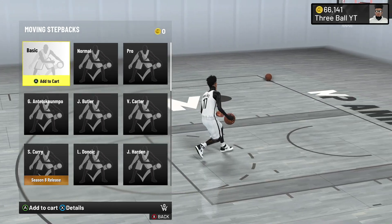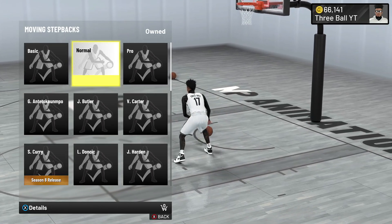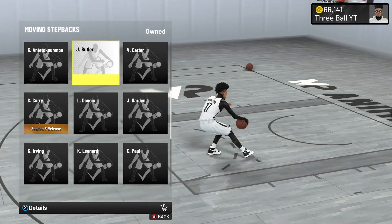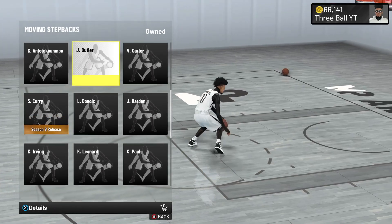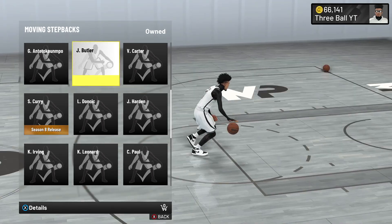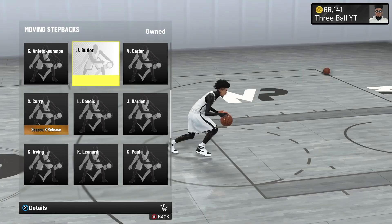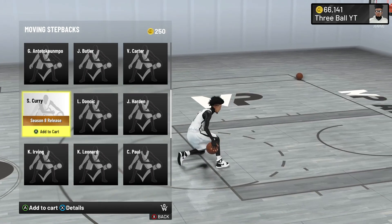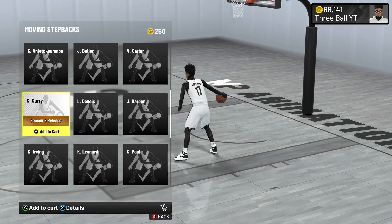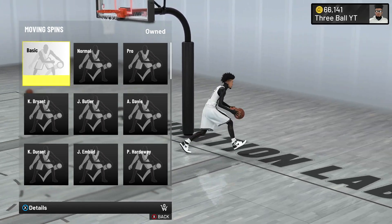For moving step back, if you have below a 70 ball handle rating, use Basic or Normal — it's not bad. If you have a 70 ball handle or higher, the best moving step back is Jimmy Butler hands down. It gives you a fast step back from 2K20 and a really good speed boost move. They also added Steph Curry moving step back in Season 8, which requires an 80 ball handle — still good, but Jimmy Butler is the best.